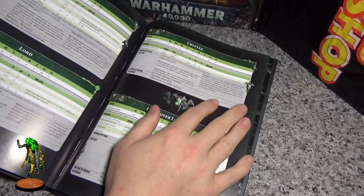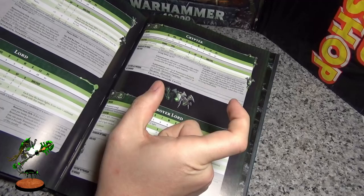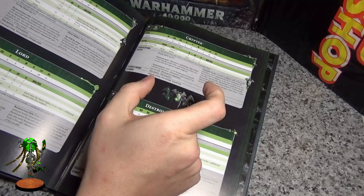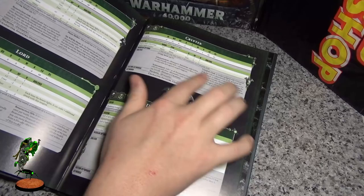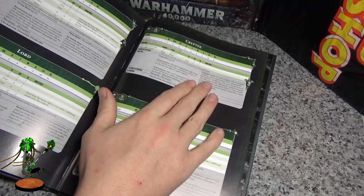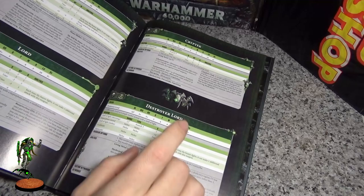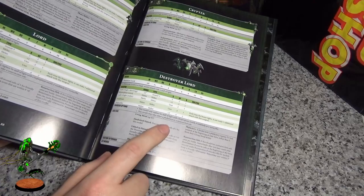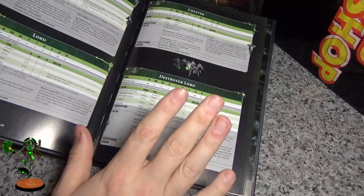Cryptek — extremely buffed now. The Canoptic Crawl has ten-inch movement, it has Fly which makes it amazing, and you can heal Living Metal D3 wounds so you can keep up in races or heal vehicles or heal characters. But one of the biggest problems with the Canoptic Crawl is the base size is huge. I've lost some Tomb Blades and Destroyers because it's really easy for my opponent to distance himself to kill it since you can't hide it in a horde. If you're infantry heavy, I'd recommend not taking the cloak.